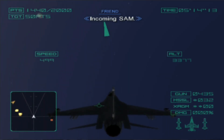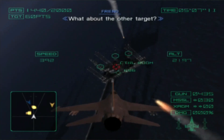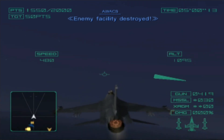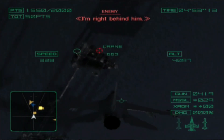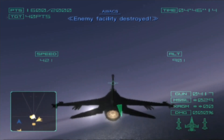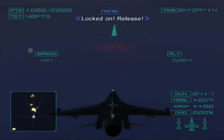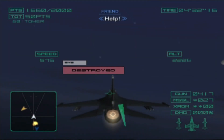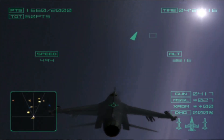Incoming SAM. Die, you SOB! Enemy facility destroyed. Get rid of that chopper too. All right, here we go. Enemy facility destroyed. Get rid of all you've got, going down. Locked on, release. Hard enemy radar spike. Enemy facility destroyed. Missile, get out of here. Attack, attack.